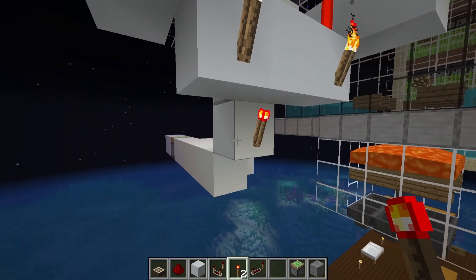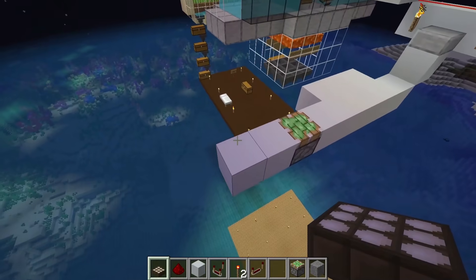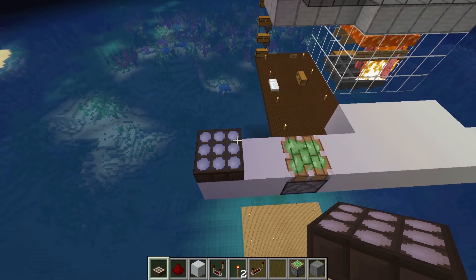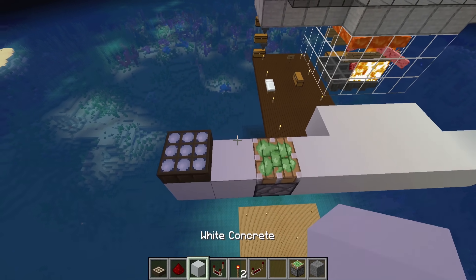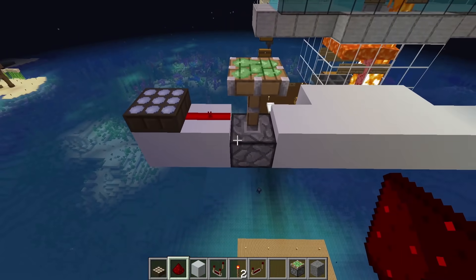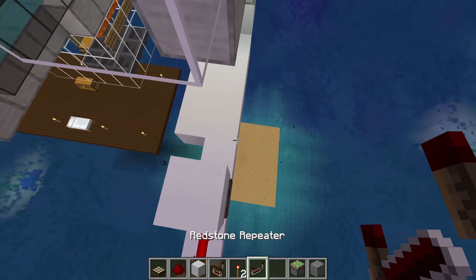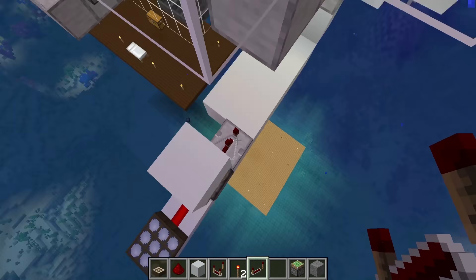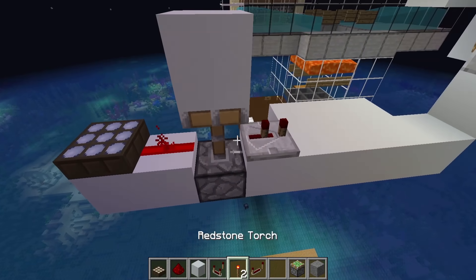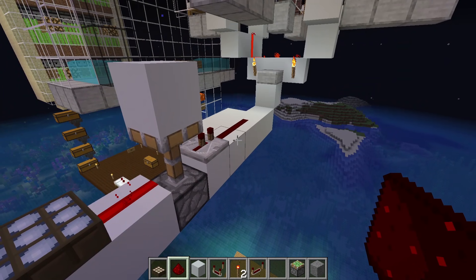Next, you're going to need redstone wiring going into this to power it. The system is going to start with placing a daylight sensor and right-clicking it — when it goes to those blue dots, you know it's now a nighttime sensor. We then need a block here with redstone dust on it. And you can see we've got a sticky piston at the same level as these blocks, with a solid block on top of it, and a repeater placed in here. Right-click that repeater once, and that way it will draw the current through this block once that's powered.